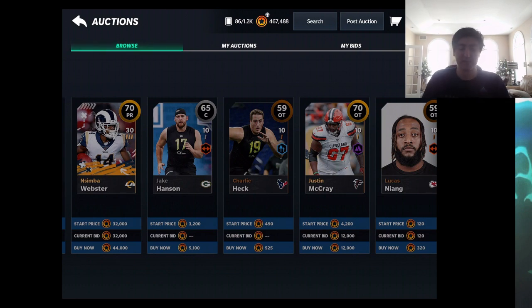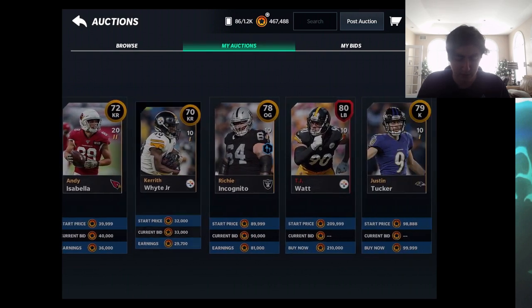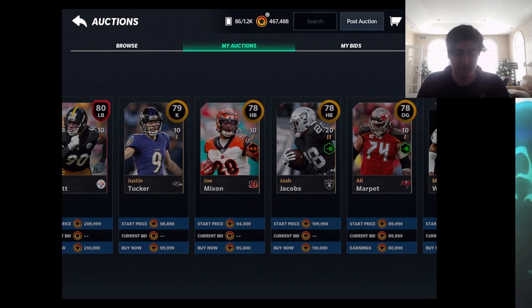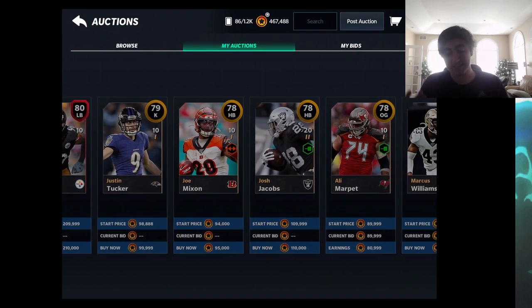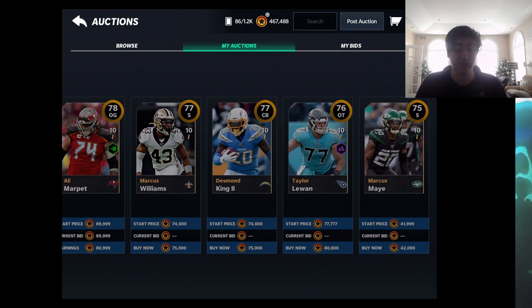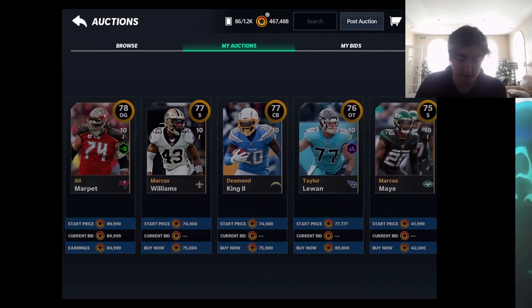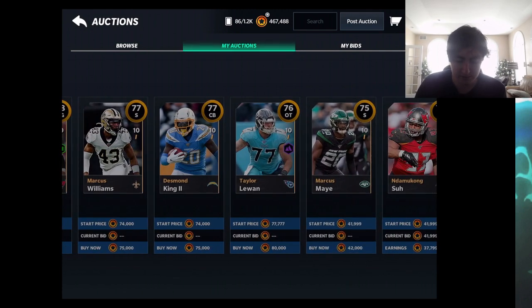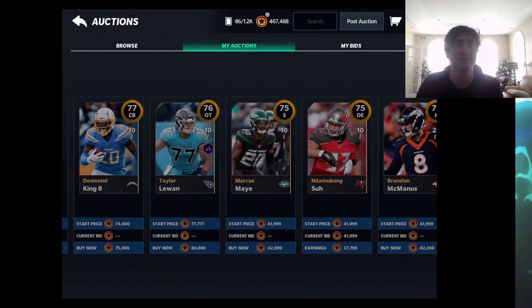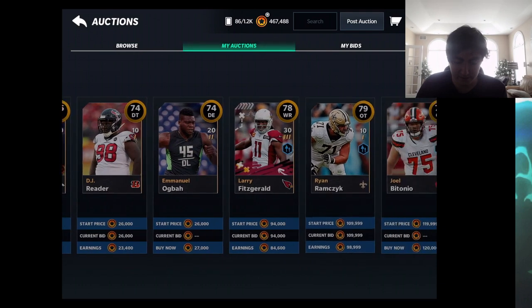Looking at my auction results: the easy cards sold, probably some got bought out. The harder ones — an 80 overall, a 79 kicker, two halfbacks I priced high — those probably won't sell. The 77 safety and 77 corner were at reasonable prices but just didn't sell — I got unlucky. My 78 O-guard sold; the 76 I put for too much. A 75 at 42k didn't sell but the one right next to it did.